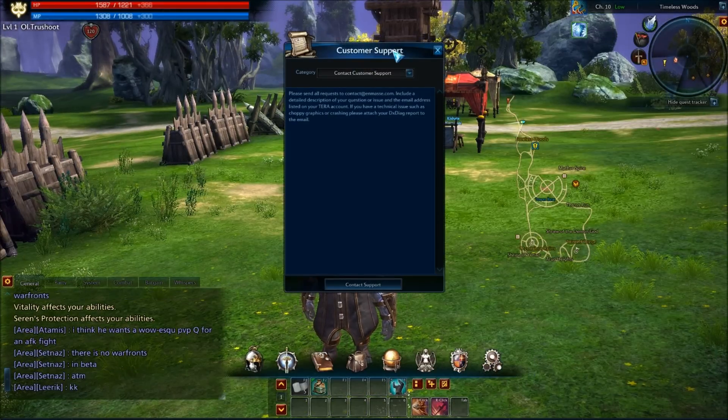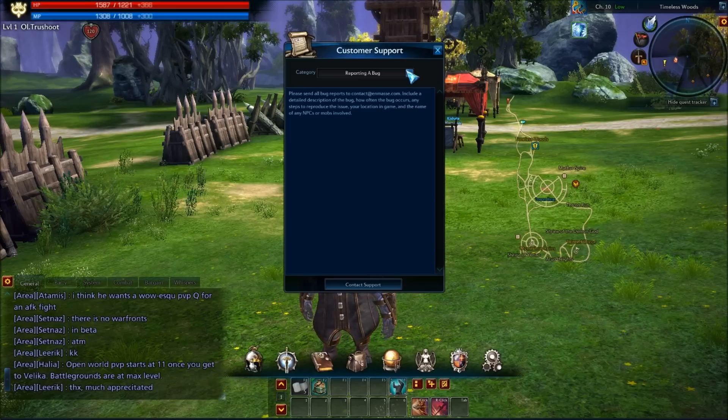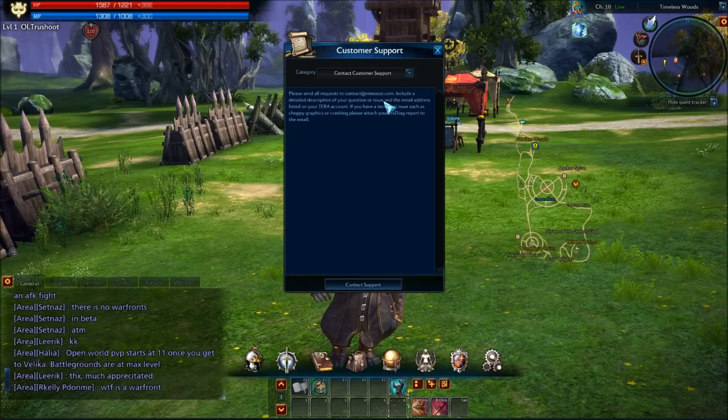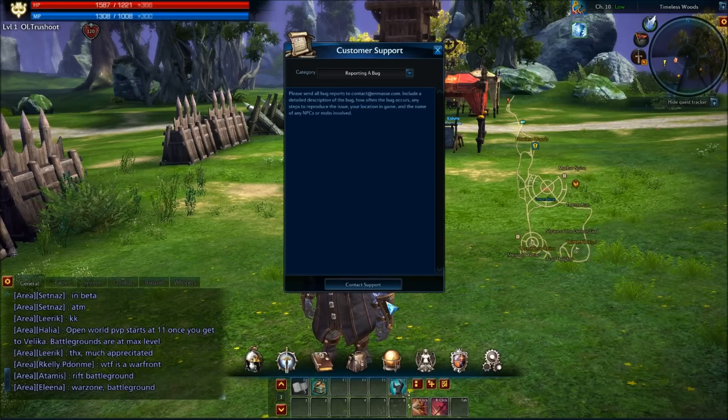Looking at support — I'm a little disappointed there's no ticketing system, though that's not standard for everything. They do have a customer support interface: clicking Contact Support takes you to a support page on their website where you can log in and see basic problems and solutions. They also provide a direct email address for contacting support or reporting bugs.